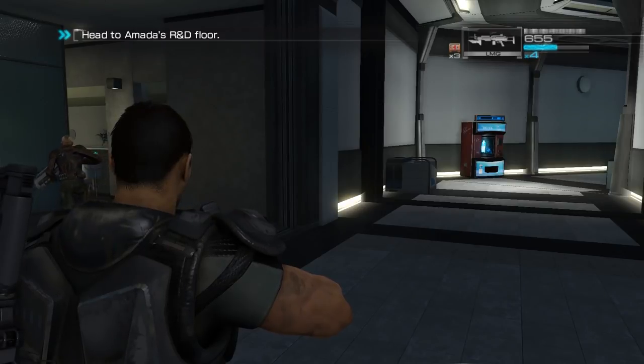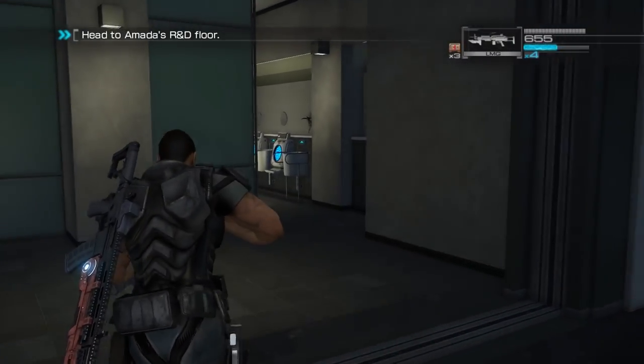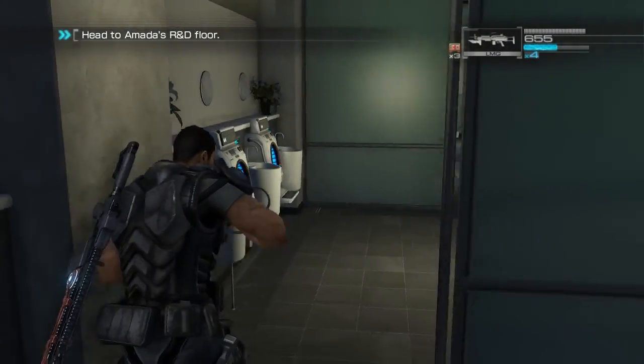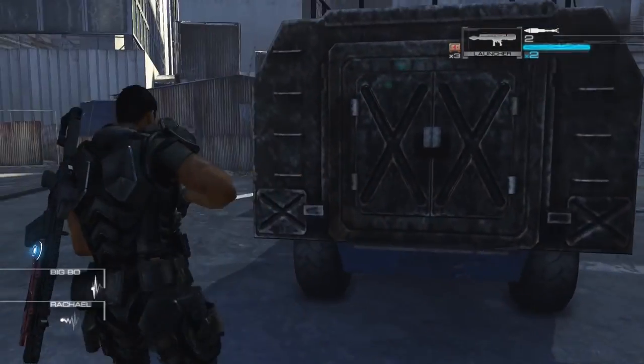Binary Domain is a third-person shooter complete with an over-the-shoulder view and a cover system. You can walk, run, sprint, snap to cover, jump over obstacles, perform a melee attack, and perform an evade move where you can jump and roll in any direction.